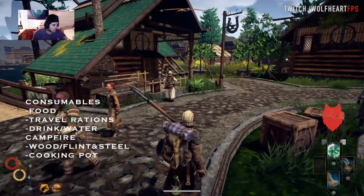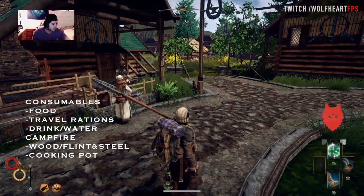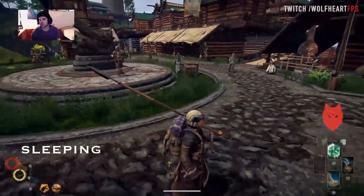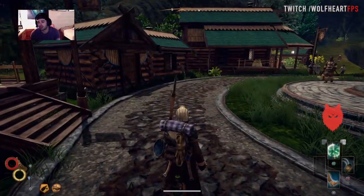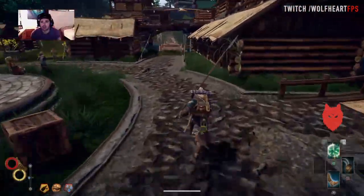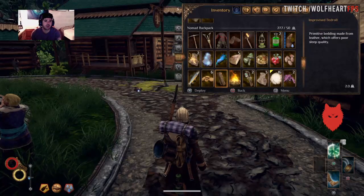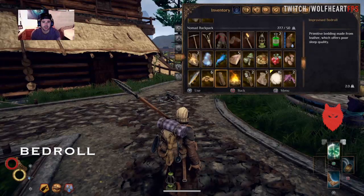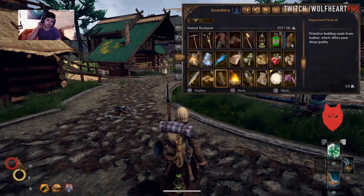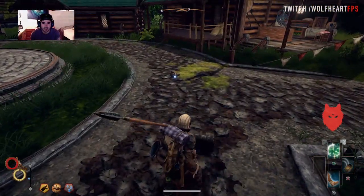We've covered consumables — food, travel rations, water, and healing — and campfires. Now let's talk about sleeping. Sleeping is important because it restores your max health and max stamina, which decrease throughout the day as you fight and cannot be recovered any other way. Sleeping also restores your health in general, and a good night's sleep in an inn gives bonus properties. The most basic sleeping item is the improvised bedroll — you can place it anywhere, even in a town street, to sleep and recover health. Avoid using it in the wild since you could get robbed or exposed to weather.